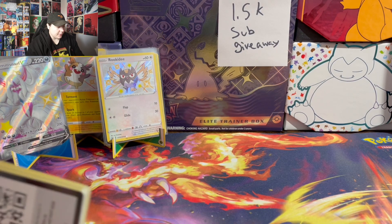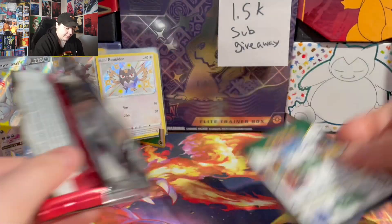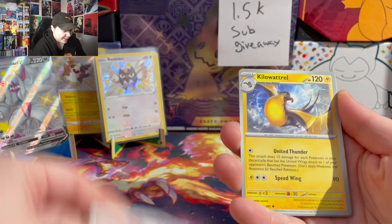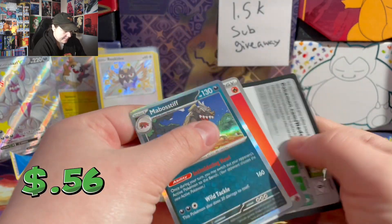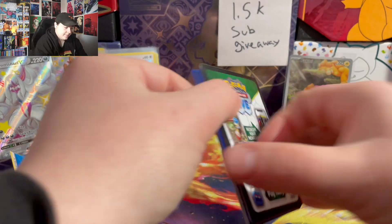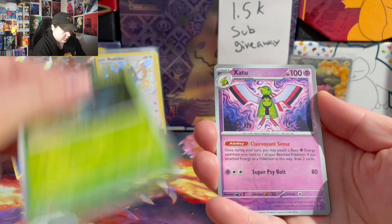Alright, time to move on to Paldean Fates. First pack — let's get some first pack magic and hope for a shiny Charizard. It's so weird seeing the gray borders right after opening up the ones with yellow borders. Next pack: Paldean Student, Ubet, Subet, Pankozatu, and Guardsvoir EX.